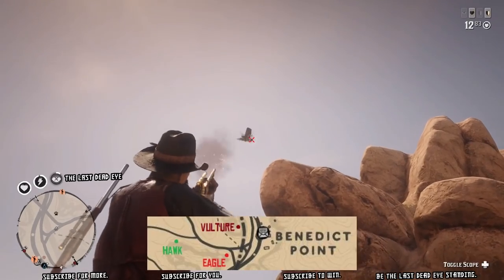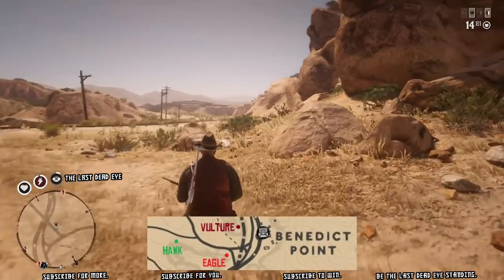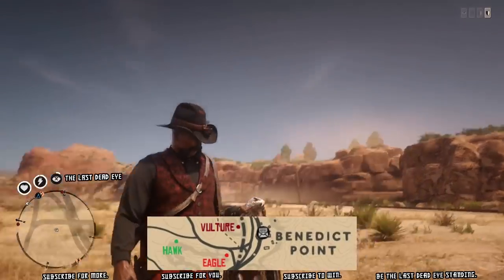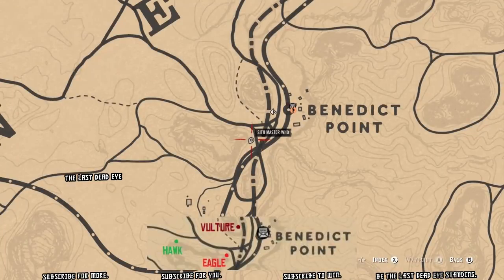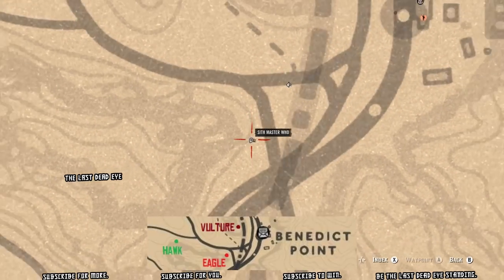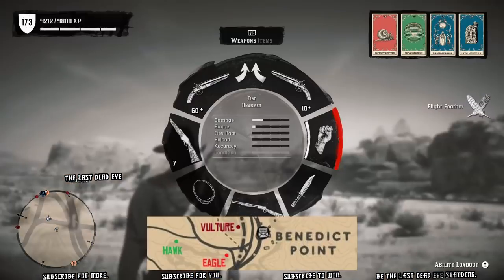I'm going to show you where the hawk is and attempt to shoot it. I'm actually going to shoot the rock underneath it — for some reason the hit indicator shows that I hit the bird. I shouldn't have been hitting the bird there, but whatever — it doesn't matter, the bird dies.